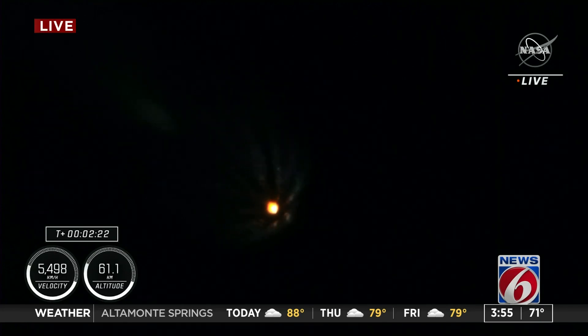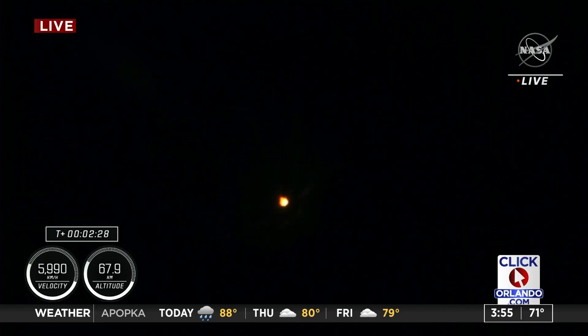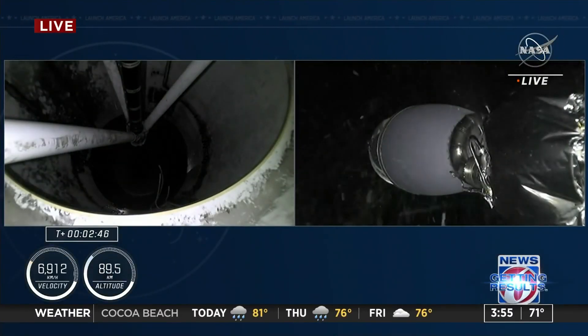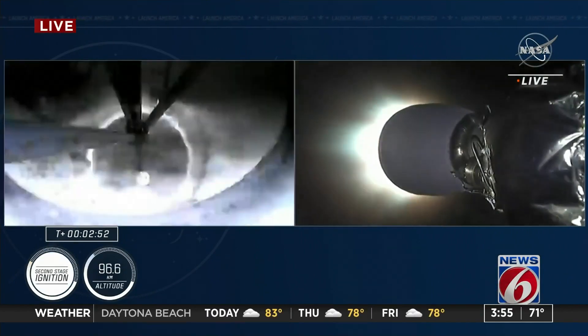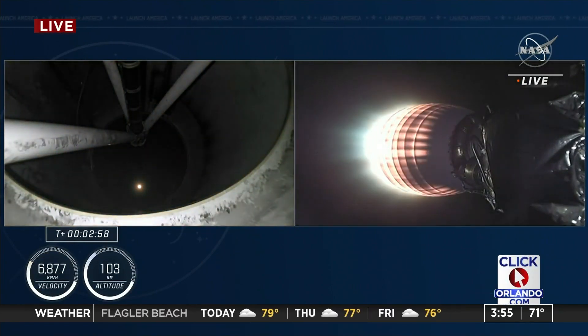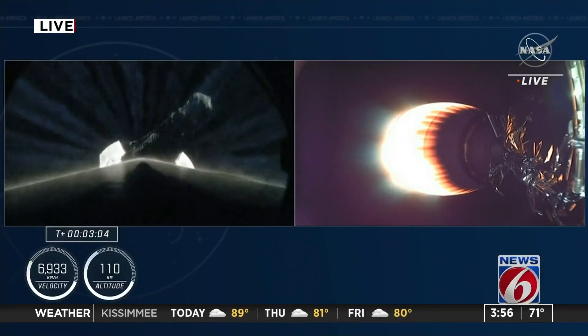Stage 1 throttle up. The nine Merlin engines starting to throttle down, and standing by for MECO. Stage separation confirmed. So MECO, stage separation is confirmed. We see that second stage engine light. We're in the second half of the second abort mode. The second stage is lit, continuing to carry the Crew-4 astronauts onto orbit.